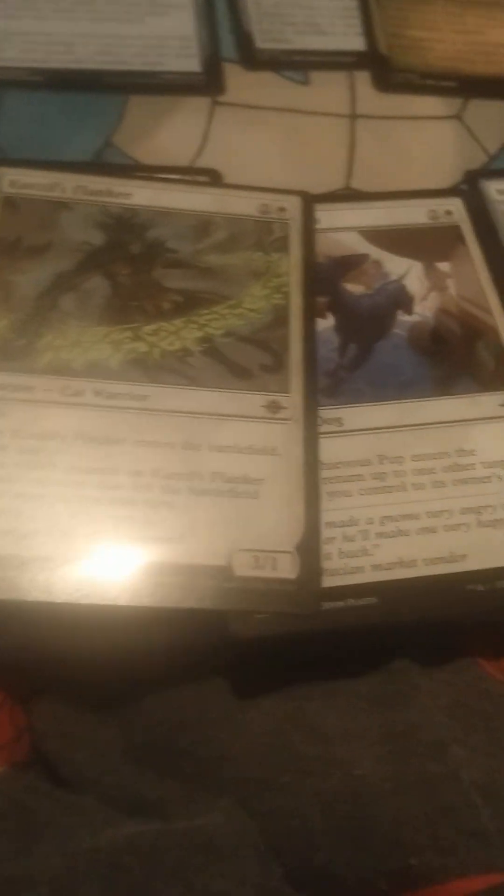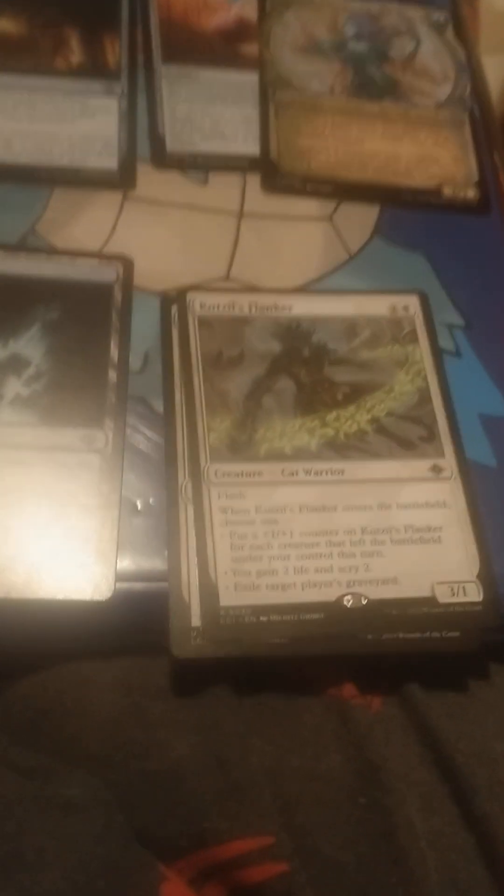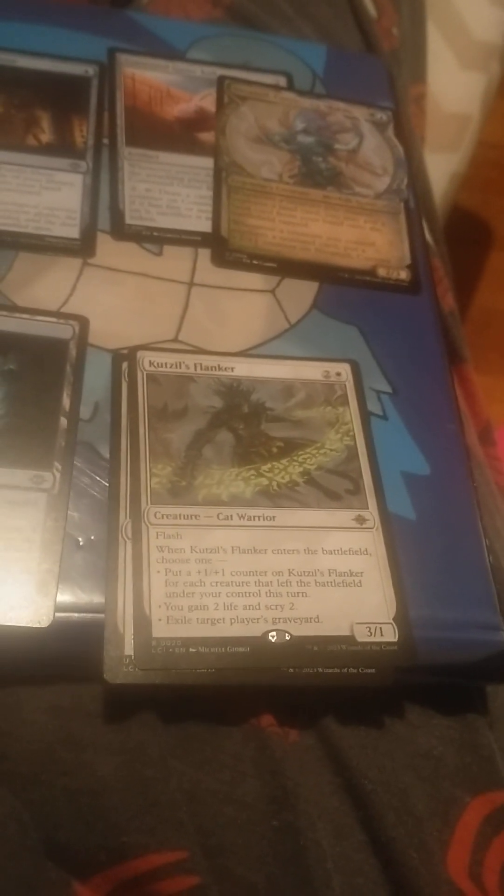Our first rare from this set is a Kazuki Flanker. I don't even remember cats being such a thing in Ixalan the first time. This has Flash — Flash Gordon — and on entering the battlefield, choose one: put a +1/+1 counter on this creature; for each creature that left the battlefield under your control this turn, gain two life; or gain two life and scry two; or exile target player's graveyard. It doesn't seem bad at all — it's got a lot of different utilities. Flash is always good too.